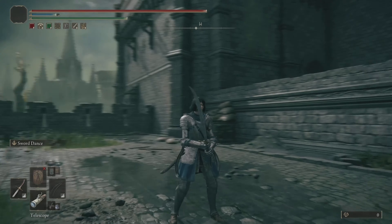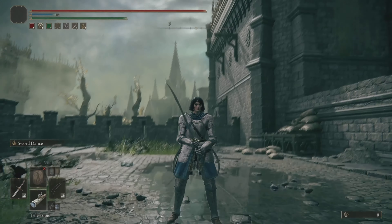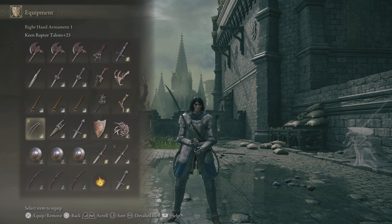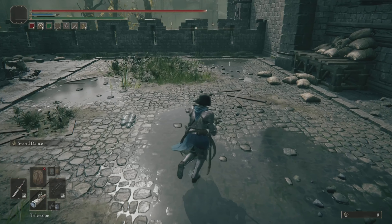If your main hand weapon is something you're only using intermittently, whatever the case might be, it means that you can keep swapping back to it from the same distance. I like having a guardian sword spear on this build because I like being able to pull it out very quickly and go for a high damage running R1 — that is something I've personally always liked doing.